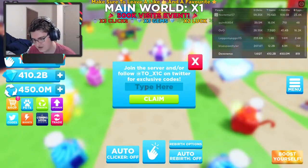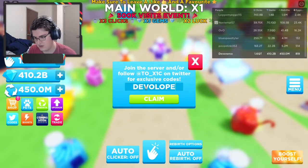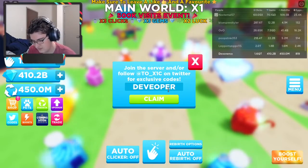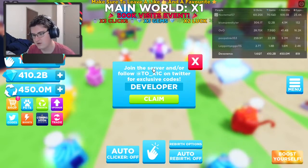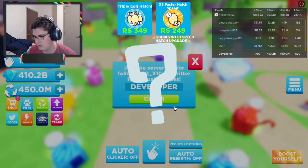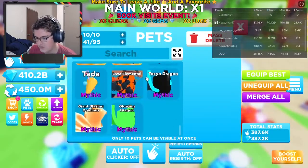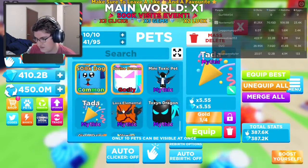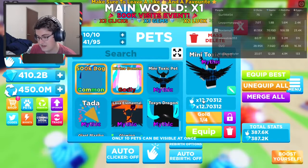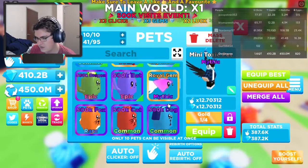I'll first be entering in the pet code which is 'developer' — not sure if capitalization matters — enter this in and it will give us a mini toxic pet. It's a pet in the shape of the developer, and it's better than the mythicals you get in the beginning of the game. There's a weird number here — it might be the player number — not sure why he made it times that.